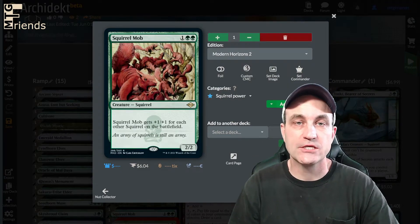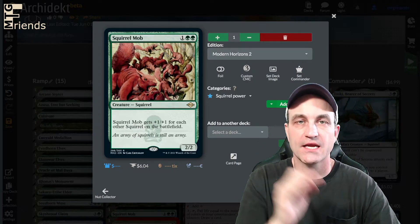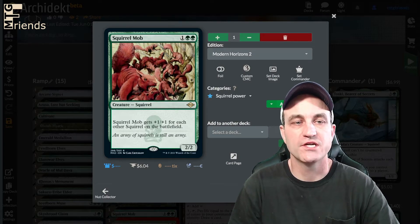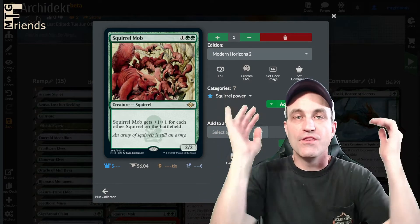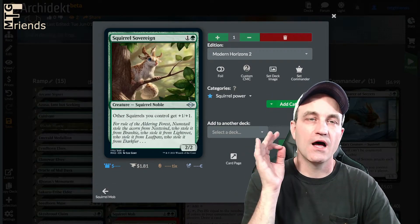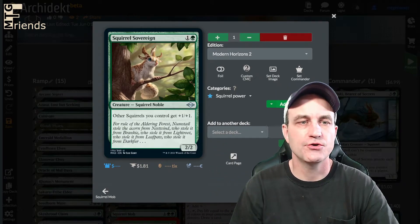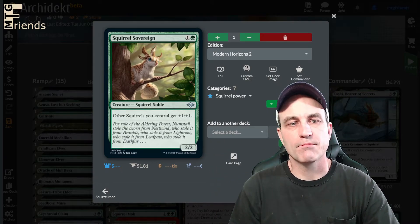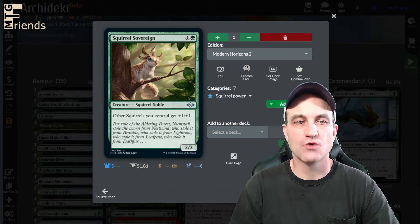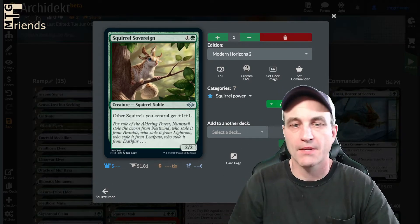Squirrel Mob — also added from Modern Horizons 2. It's a 3-drop, 2/2. Squirrel Mob gets +1/+1 for each other squirrel on the battlefield. This is awesome for squirrels. Squirrel Sovereign — also from Modern Horizons 2. Other squirrels get +1/+1. It's a 2-drop, but with the awesome benefit of being a squirrel and having the +1/+1 mechanic.